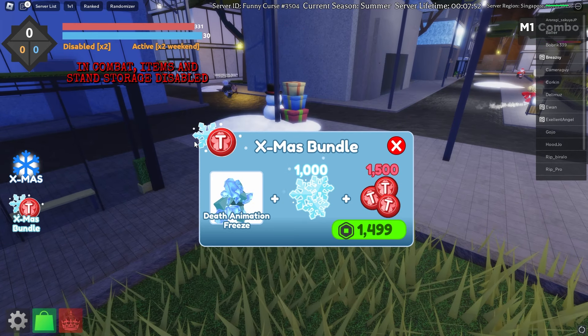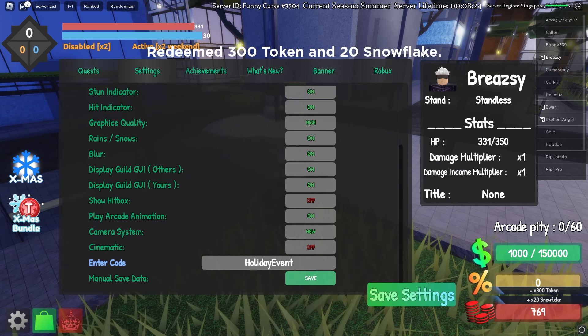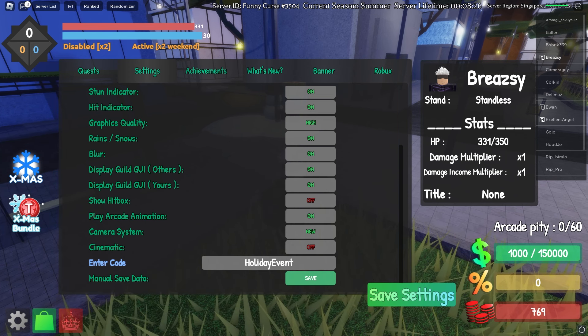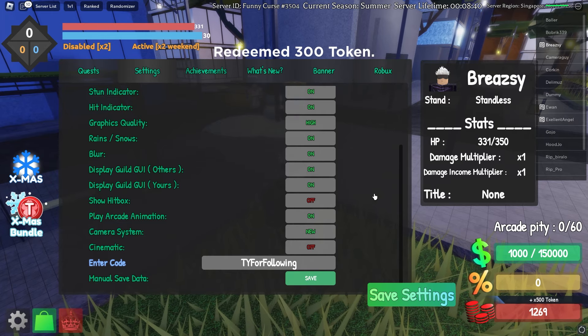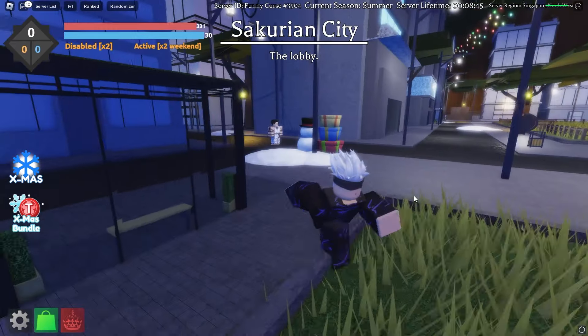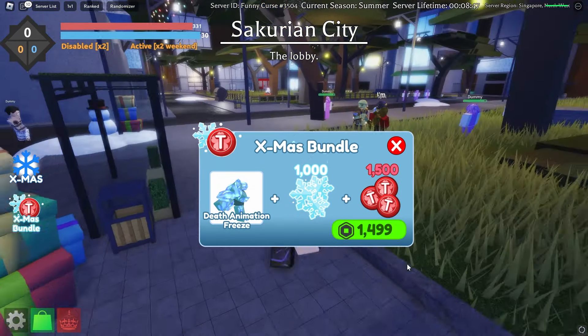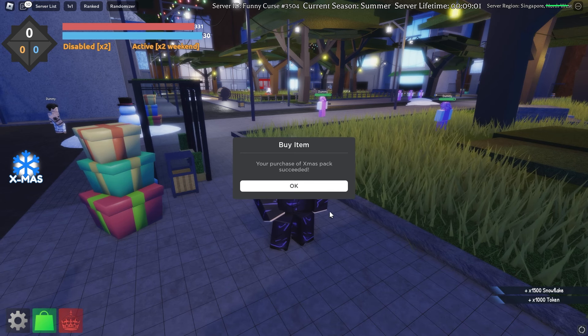Let me put the codes in and see if they give us any snowflakes. The first code is 'holiday event' — we get 20 snowflakes and 300 tokens, which isn't a lot. The second code gives 300 tokens — not the best codes, I'm pretty disappointed. But it's all good. We're jumping over to the xmas bundle and purchasing it. We do get the new death animation. We bought it — we got extra snowflakes and the new death animation.